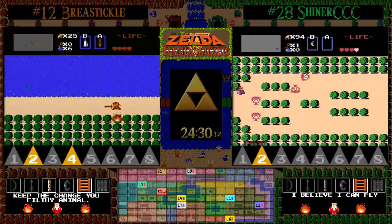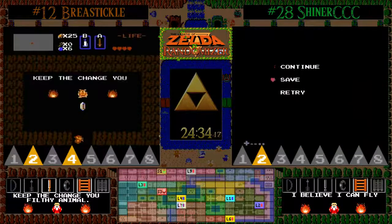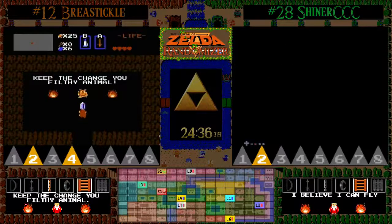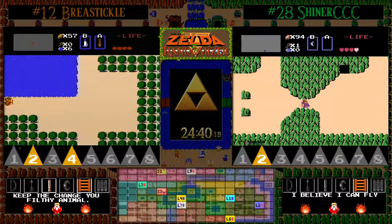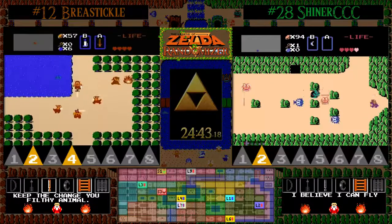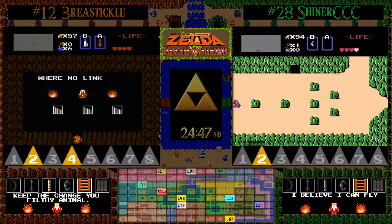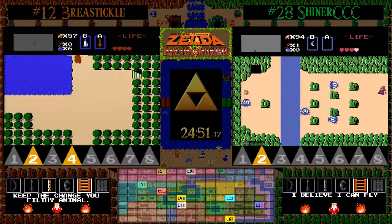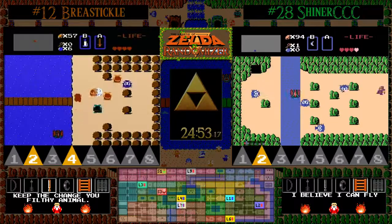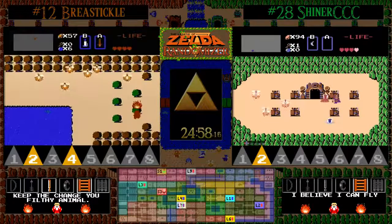Shiner coming to the realization that he's going to need the power bracelet to get the white sword after getting the white sword hint on the coast. I believe the only thing left for him to do is explore Death Mountain because he has explored every other open cave. That is going to hurt him in the long run because BT picked up the wooden sword so much earlier. He's going to be playing catch up for quite a while — he's got to hope that level nine is bad to BT, or perhaps level seven.